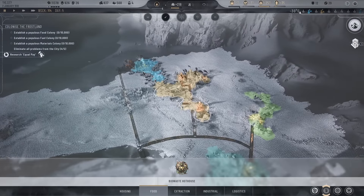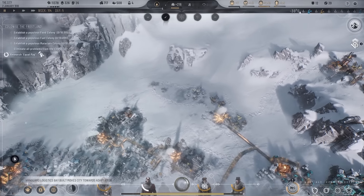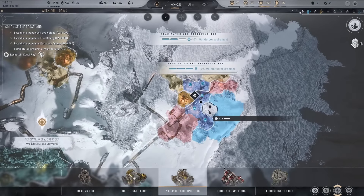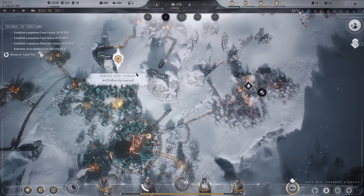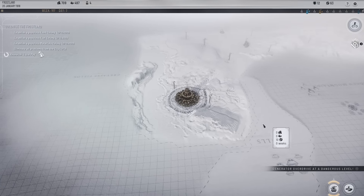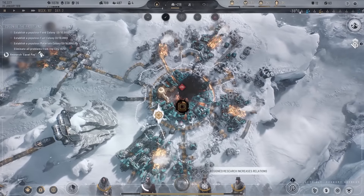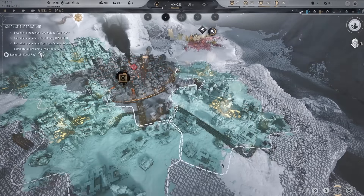I'm wondering whether to do another vanguard logistics bay over here just to get those frostland teams — I think I do. Food needs 400 workforce for that biowaste hothouse. We need a material stockpile hub and an industrial district doing prefabs — let's get one of those set up. Now we've got 63 frostland teams and skyways. The good thing about skyways is we can now connect things up and connect outposts as well once we do another research. I need to remember to turn the generator overdrive off.